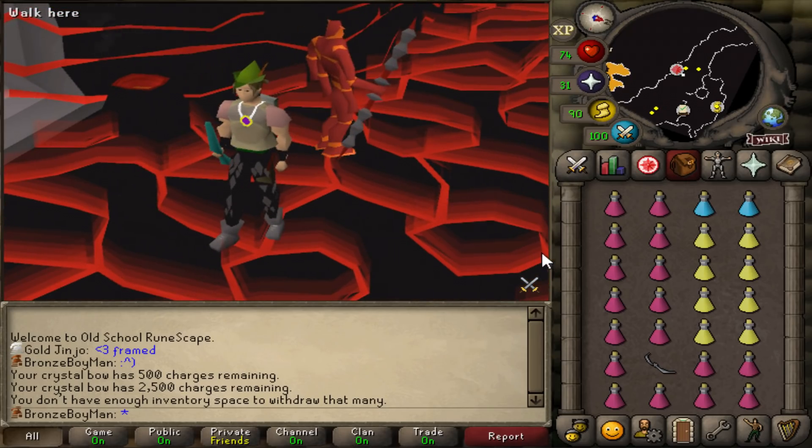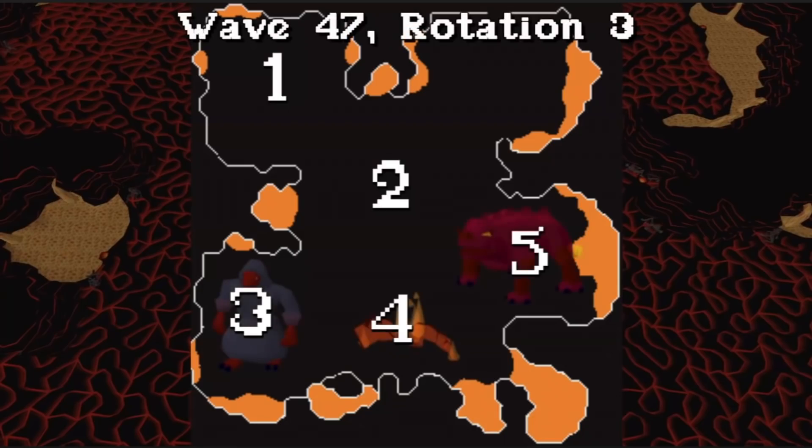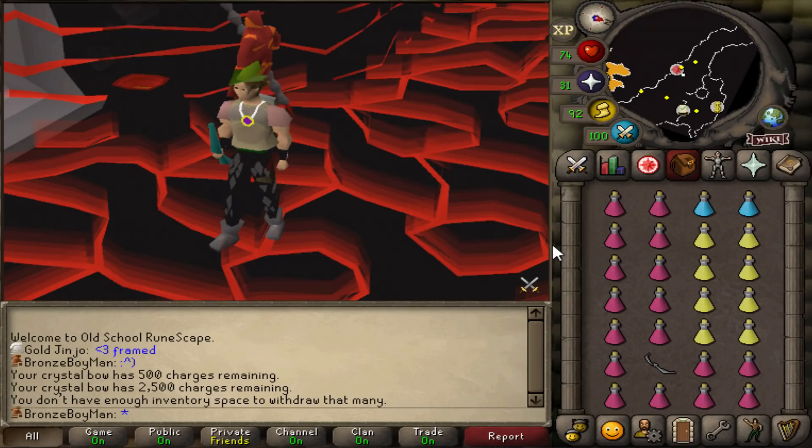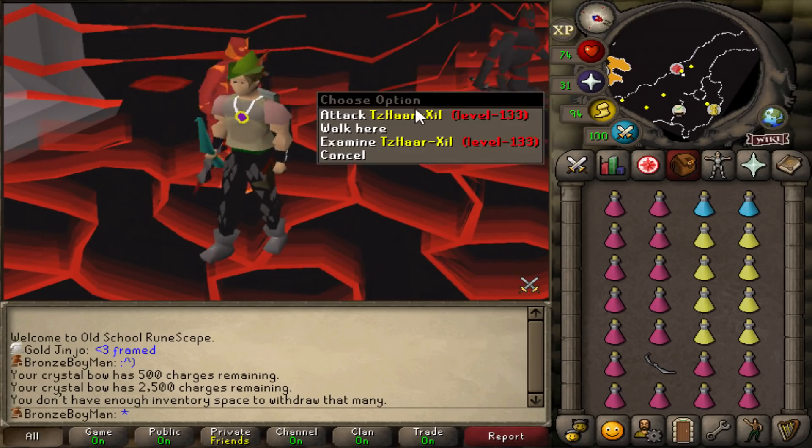In the fight caves there are five possible locations that an enemy can spawn, and because you can track where each unique enemy spawns you can actually end up predicting where every single enemy is going to spawn for every wave. I'm going to be utilizing that for this cape because as a pure I don't have that much defense, so I really need to be on it.